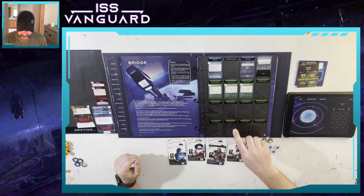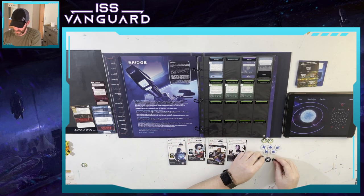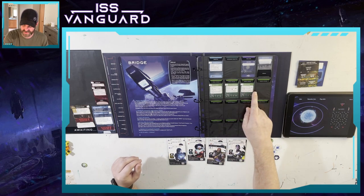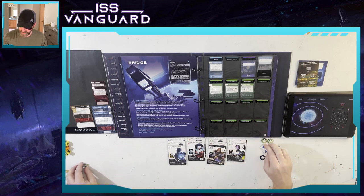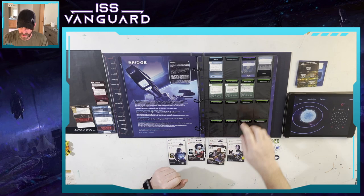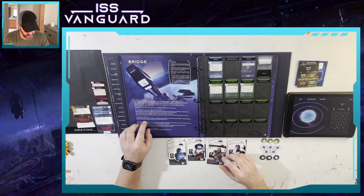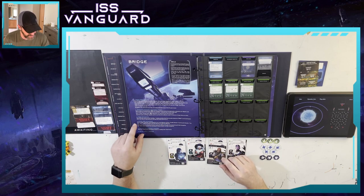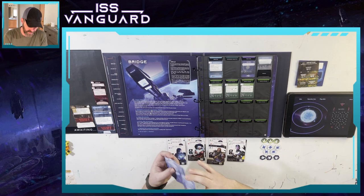We are going to get three command tokens. We have this Hall of Trophies: whenever you have three or fewer success tokens at the start of the bridge step, add one success token to your success pool. We only have two, so we get a free success token. Our morale is good, which is awesome. Take all situation cards out of the waiting envelope and place them face up nearby — resolve the effect. We don't have any. Reveal new situations — we're going to get two situations.